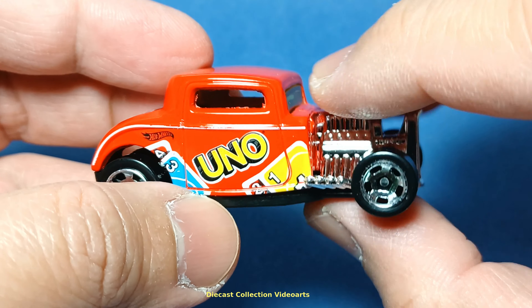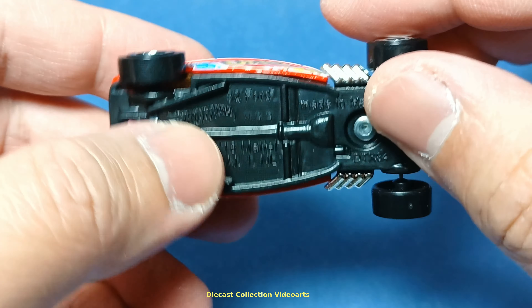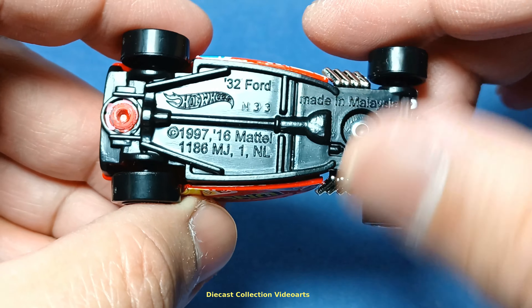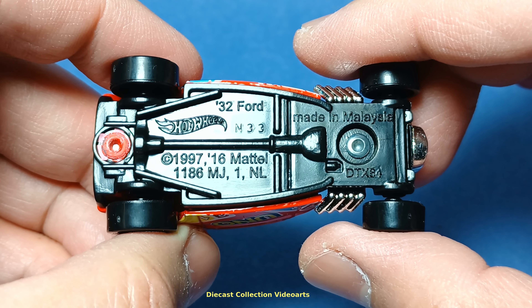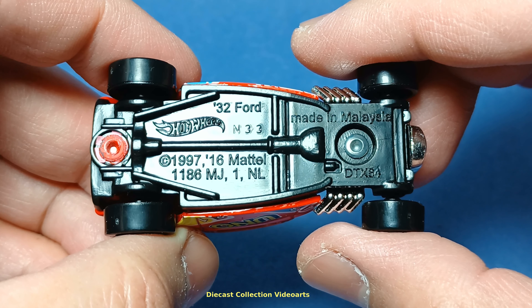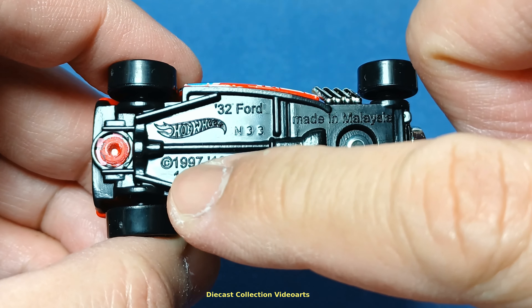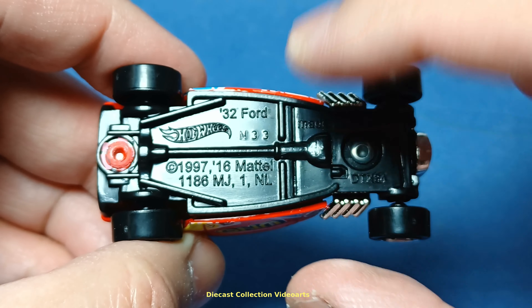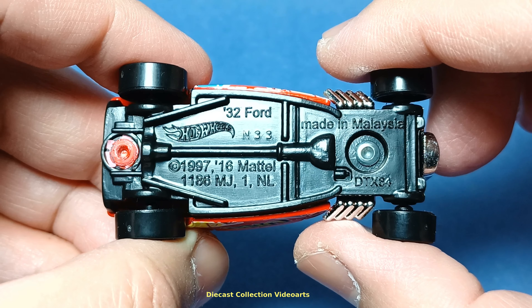In addition to the UNO game printed on the car, this is a modified casting. The base has two dates: 1997 and 2016. The 1997 version is the original release and the 2016 version is the one we're seeing in the video.